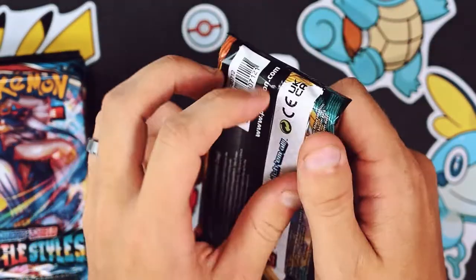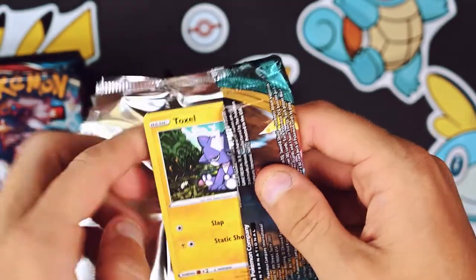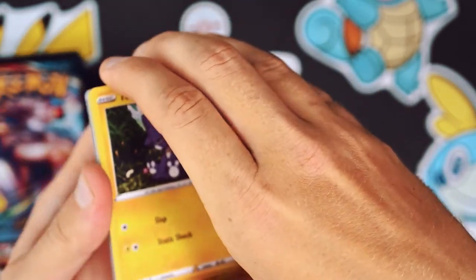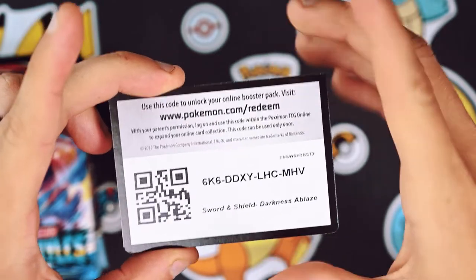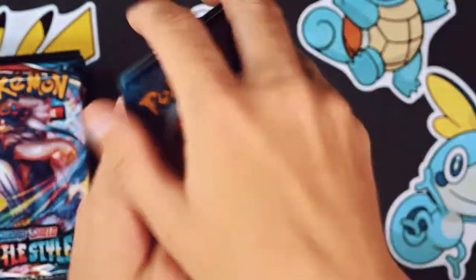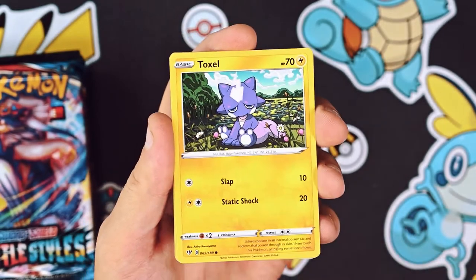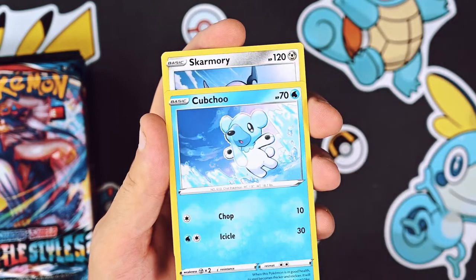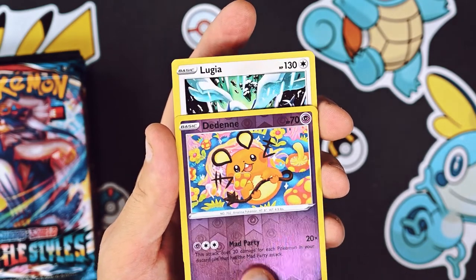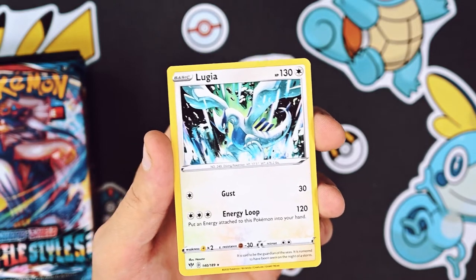Now let's get into this Darkness Ablaze. I've never pulled the big Charizard from this, so that would be pretty neat. Starting out with the Ursaring, Snorlax, Vanillish - it's just a cone, man. Toxel, Bunnelby, Wimpod, Cubchoo, Skarmory - I kind of like Skarmory. The Deino reverse holo. And a Lugia - non-holo but still a pretty cool looking card. Lugia is one of the OGs. Good old Pokémon Movie 2000.